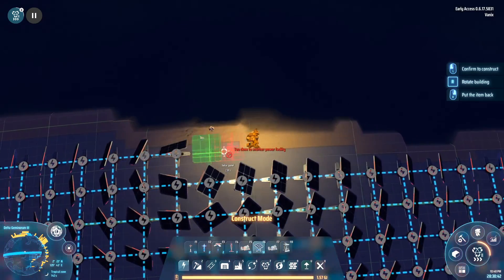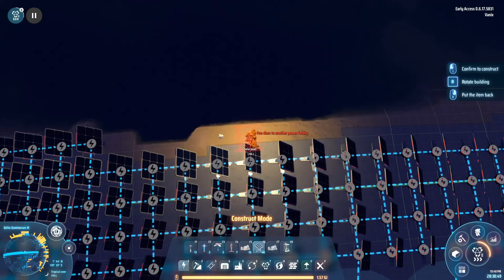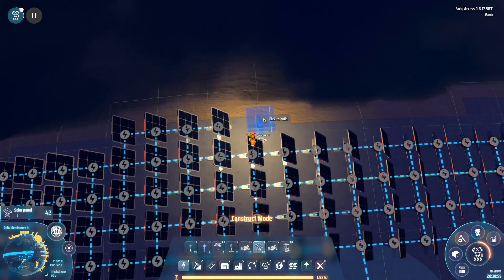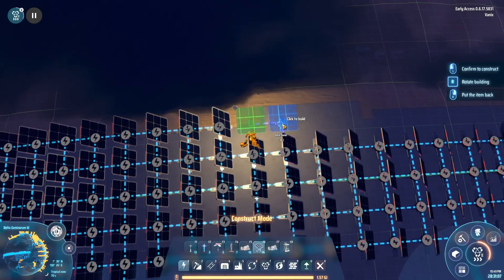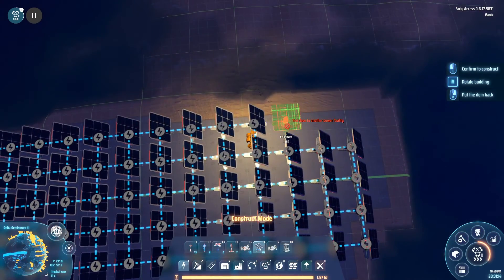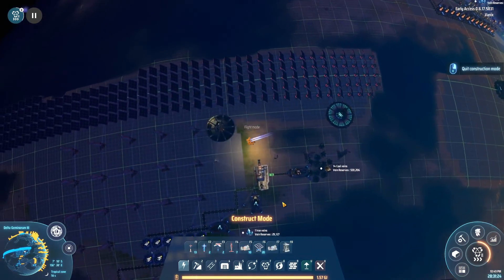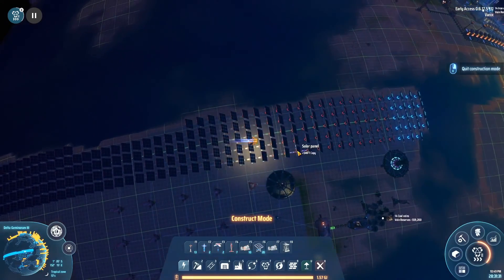I'll just expend as many as possible. Now, there's some space up here. Okay, so this should do it for the time being. I'll just burn up as many of them as possible. We just don't have enough soil. I am really disliking this mechanic. But we should be good for power now.